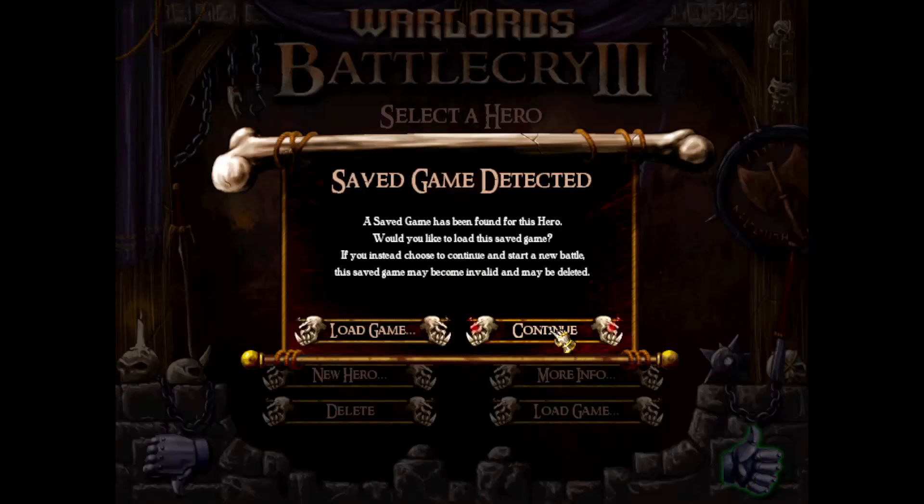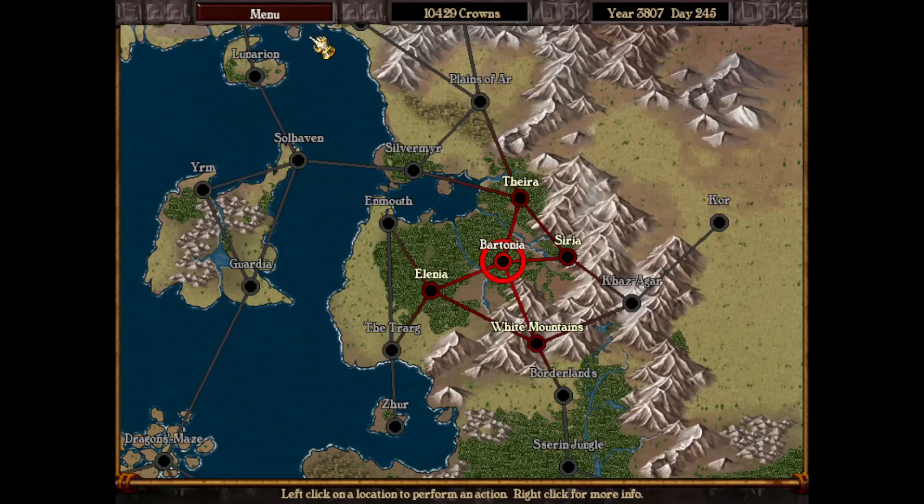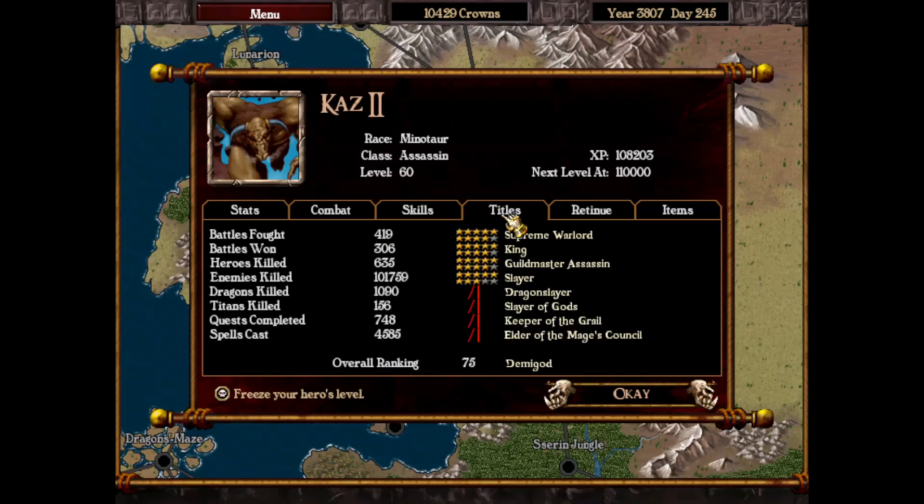So let's go into the campaign and take a look at our title. We did get another rank for hitting 100,000 enemies killed - we are now a Demigod. From now on, the titles will no longer refer to units in the game. The last one that kind of did that was Titan, and even that wasn't a specific unit. Before that, the titles referred to specific units - like Berserker, Unicorn, Giant, things like that. But now we are truly in the final stretch.